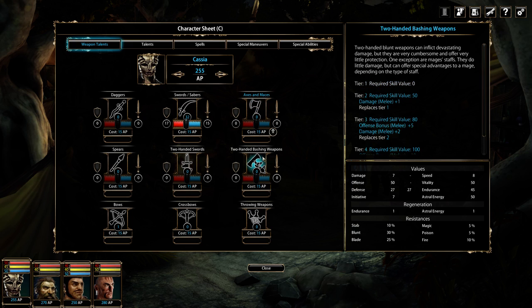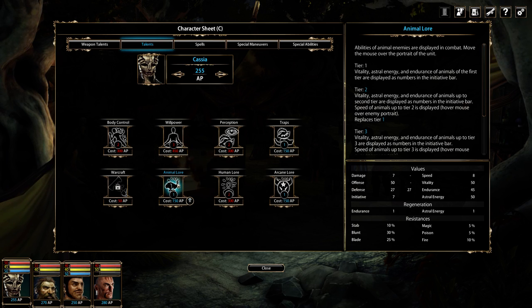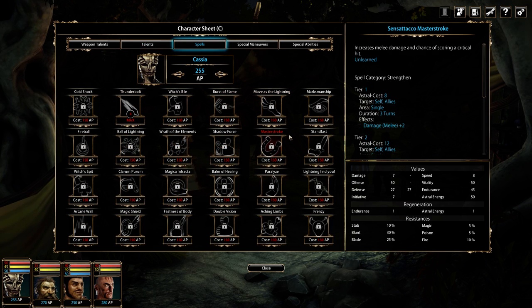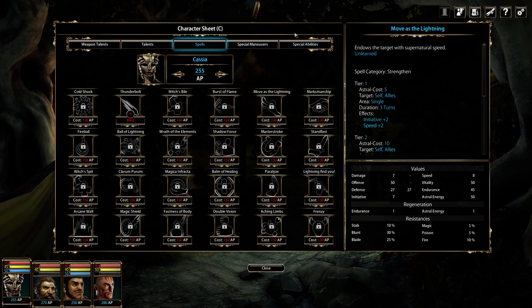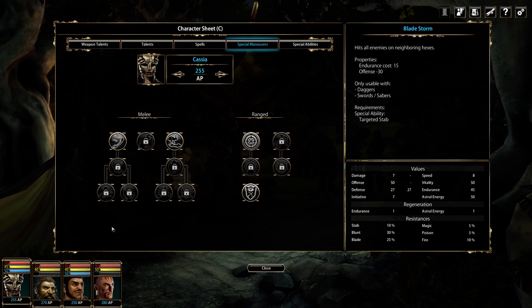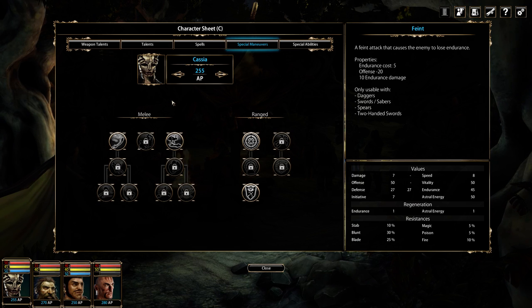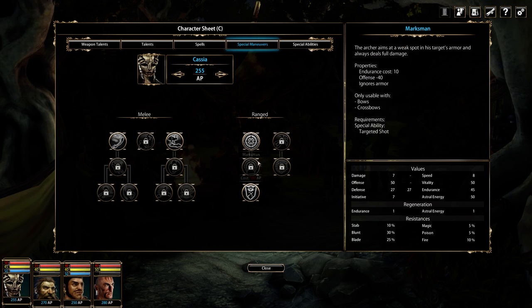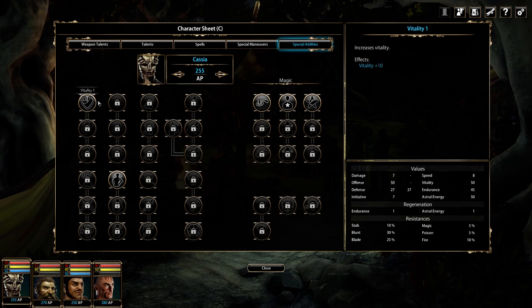From the character sheet you can specialize in different weapons and talents. If you level up certain things you can detect your enemies' stats — health, endurance, astral energy, and their weaknesses. There are quite a lot of spells you can learn and level up, though you need to visit a mage to learn new ones. If you're not a mage you can't become one, but your main character starts as a mage. Non-mage characters like the dwarf can't learn spells but can learn special maneuvers and level up health and other attributes.